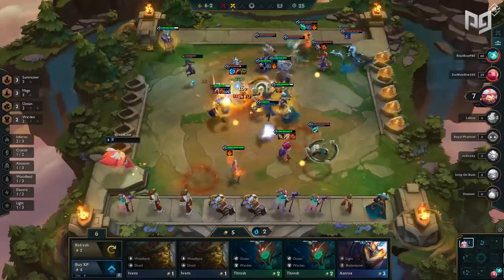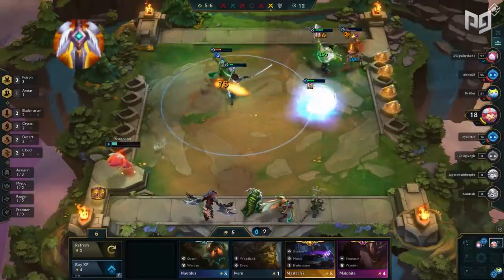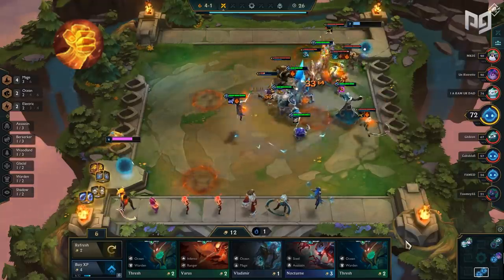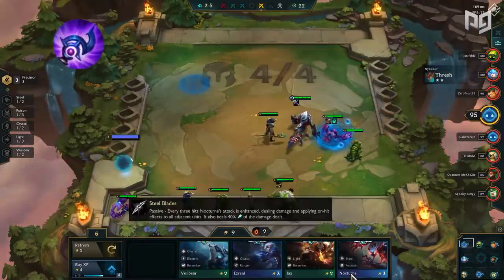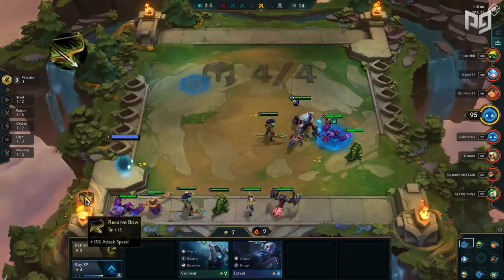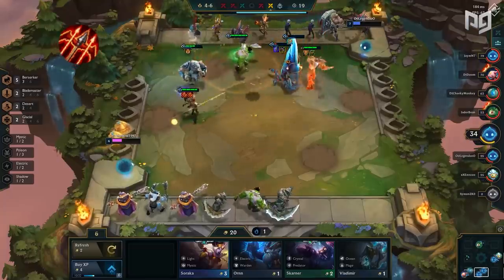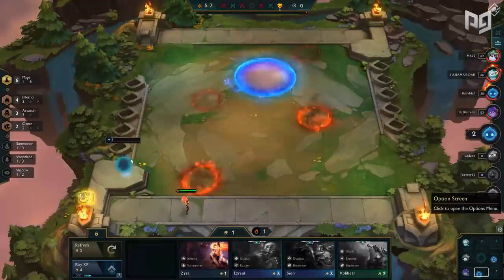These next changes are mostly minor. Chain Vest and Negatron Cloak get resistances increased from 20 to 25. Guardian Angel gets health from reviving reduced from 500 to 400, a slight nerf but still likely strong. Hand of Justice gets damage amplification increased from 40% to 50% and bonus on-hit health increased from 40 to 50. Ionic Spark damage is reduced from 125 to 100. Luden's Echo decreased from 180 to 150 damage while always going off once per spell cast. Recurve Bow attack speed reduced from 20% to 15%. Runan's Hurricane reduced from 75 to 60 and no longer stacks on itself. Thief Gloves has the value of its items increased at levels 8 and 9.